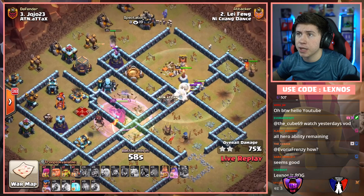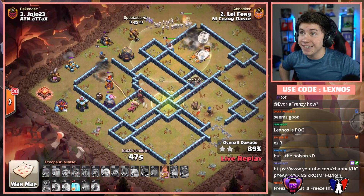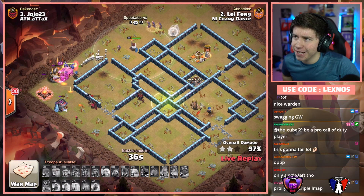He still has RC ability and two Freezes — he's gonna get it. King ability on the outside. I think he's got plenty of time. Double Freeze. There's only two defenses left — it's crushed. He has the back end Wall Breaker. Leifang with another triple and now Dance are four for four in this match.